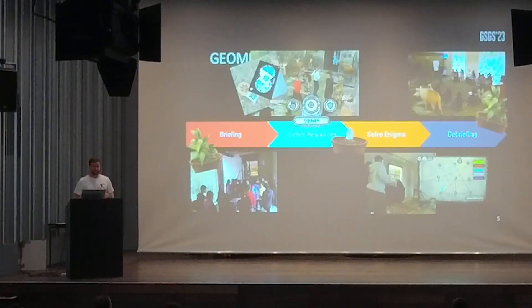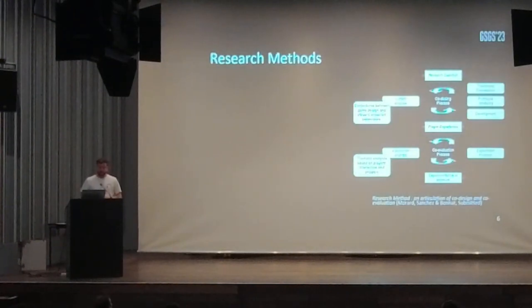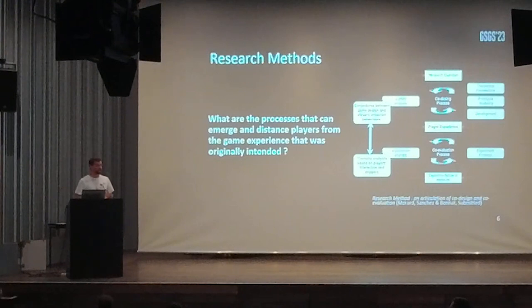My workload is not limited to being part of the game design team — I also have to do some research. We designed the game and evaluated the way it is being played, so we assessed its gameplay experience. Once the game was created, we did an a priori analysis, which allowed us to identify conjectures between game design and players' expected behavior — this is equivalent to the game as it should be played. Then, based on various observations and experimentation, we did an a posteriori analysis in order to answer the research question: what are the processes that can emerge and distance players from the game experience that was originally intended?